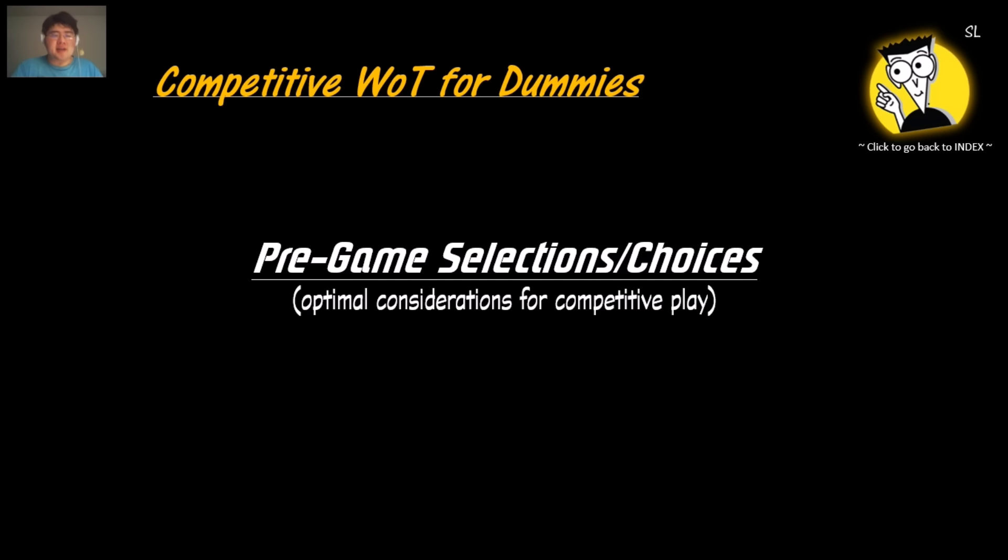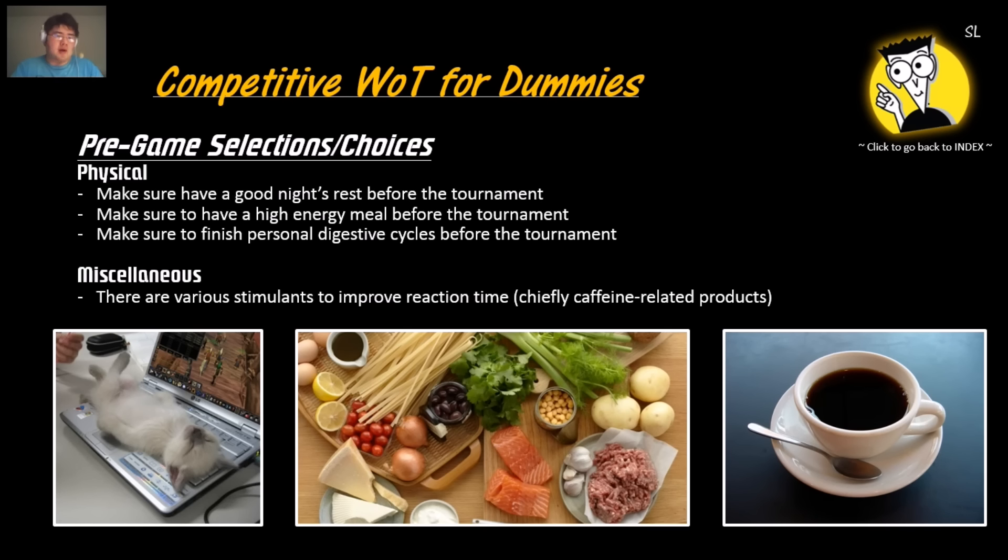For pre-game selections, the physical ones are: have a good night's rest, have a high-energy meal before the tournament, and finish your personal digestive cycles before playing. There are also various stimulants to improve reaction time — basically caffeine or energy drinks. You can drink coffee, Monster Energy, or Red Bull.